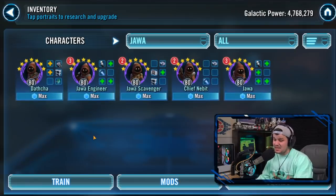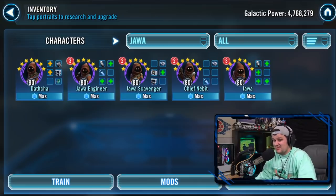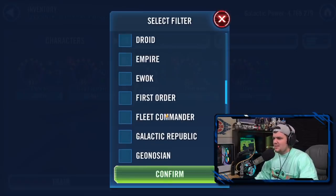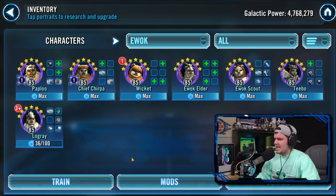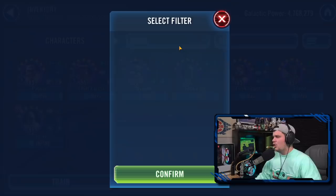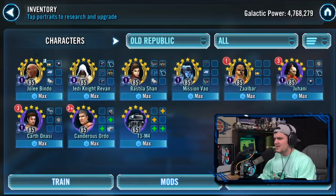Jawas rank above Tuskens because they actually do have a full team and they can take out Geonosian bug teams. You probably don't want to invest in farming Jawas, and they aren't that practical, but if you do have them, there is a place to use them. Ewoks have even more use — more characters, they help you unlock C-3PO, and they can beat First Order teams.